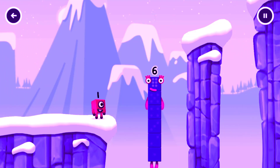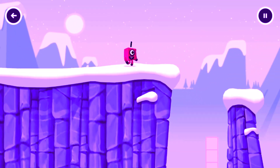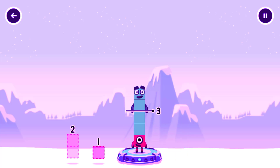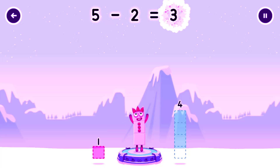I am six in the mix. Take number blocks away from five to leave three. One, two. Try again. Four. Have another go. Two. You solved it. Five minus two equals three.